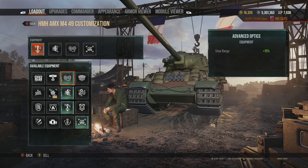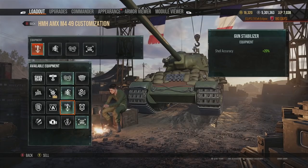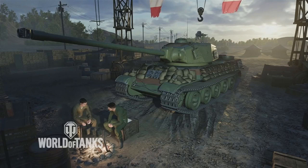In terms of kitting out this tank correctly, we went with advanced optics to spot opponents, advanced loader to increase loading time and have better DPM, and gun stabilizer to make sure we're hitting opponents effectively. You could make slight changes, but this is what we went with. We also had a food consumable to boost the tank in every single regard. With all that out the way, let's look at how this tank can actually play in game.